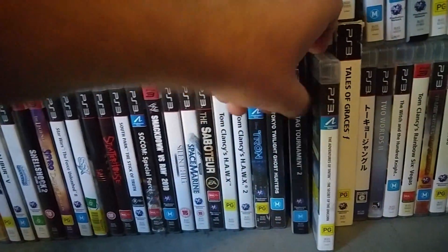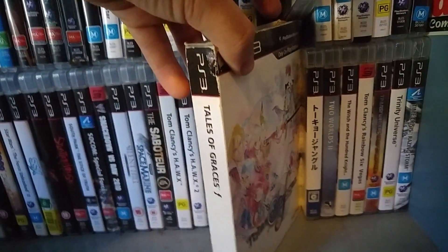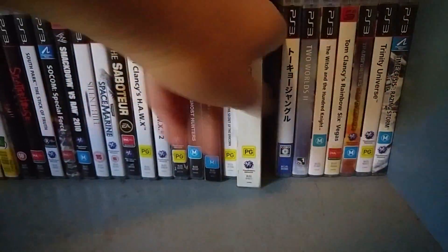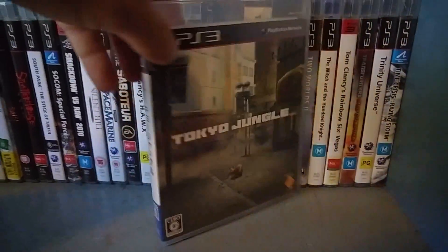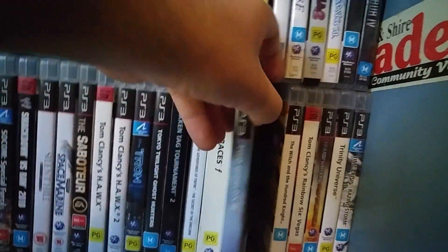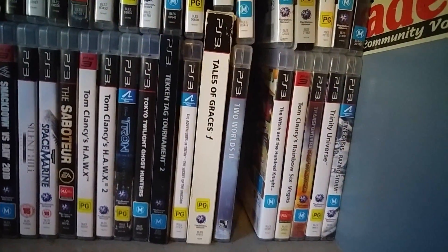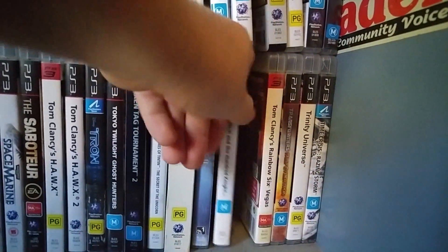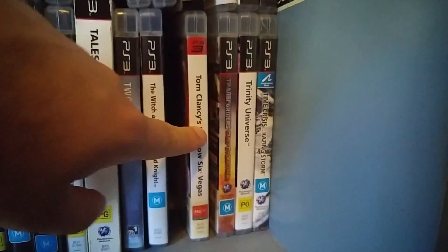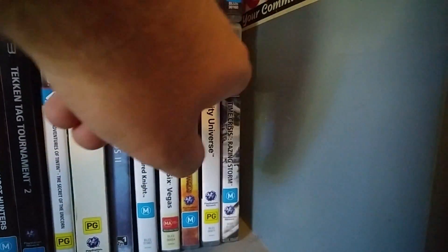Tekken Tag Tournament 2. Adventures of Tintin. Cool special edition of Tales of Graces F. Tokyo Jungle — recent edition, I have to sit down and play this one. It's supposed to be really good. Two Worlds 2. The Witch and the Hundred Knight. Tom Clancy games. Transformers: War for Cybertron — really good. Trinity Universe. And Time Crisis.